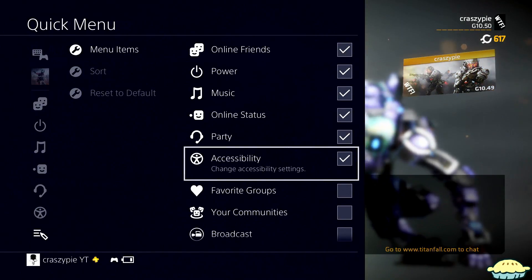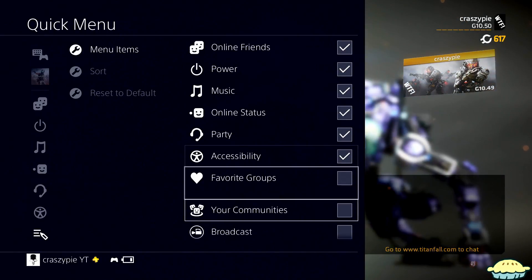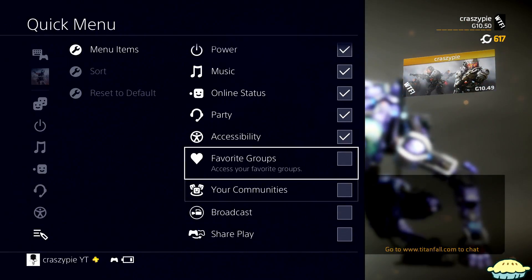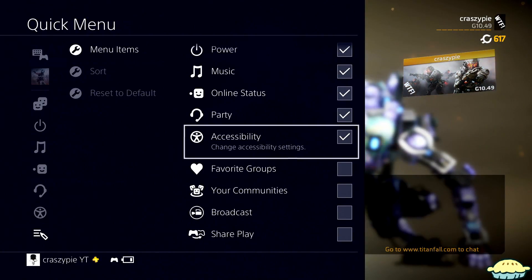Mine's already on, but just make sure that there's a check mark beside it. You can also add whichever stuff you want to add from here. I just really care about Accessibility, so that's about it. Just add Accessibility, that's all you really need.